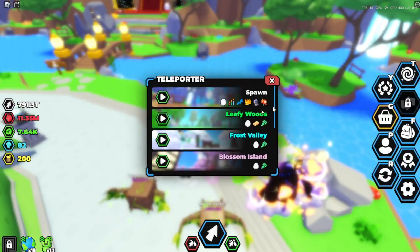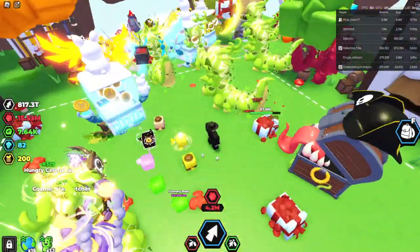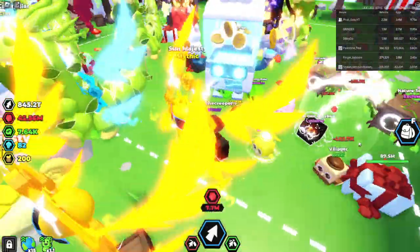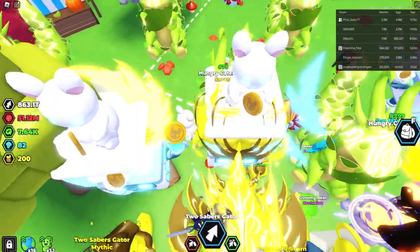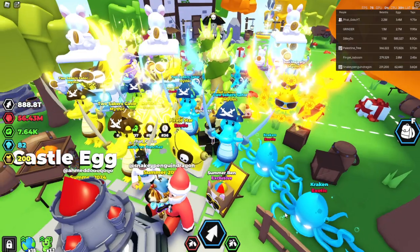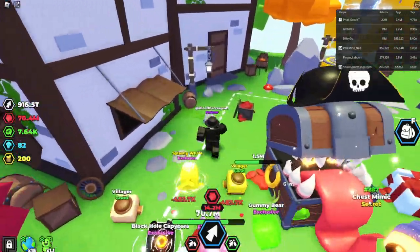Let's turn on show pets and see what people have - it's the easiest way to see. There was a summer event. I can see the last event pets, Sun Majesty - I remember that from the old game. I don't think anyone has the new Medieval ones. I'm seeing a lot of pirate-themed stuff. It seems like no one in the server has anything new, but you saw it in the thumbnail anyway, so that's all that matters.